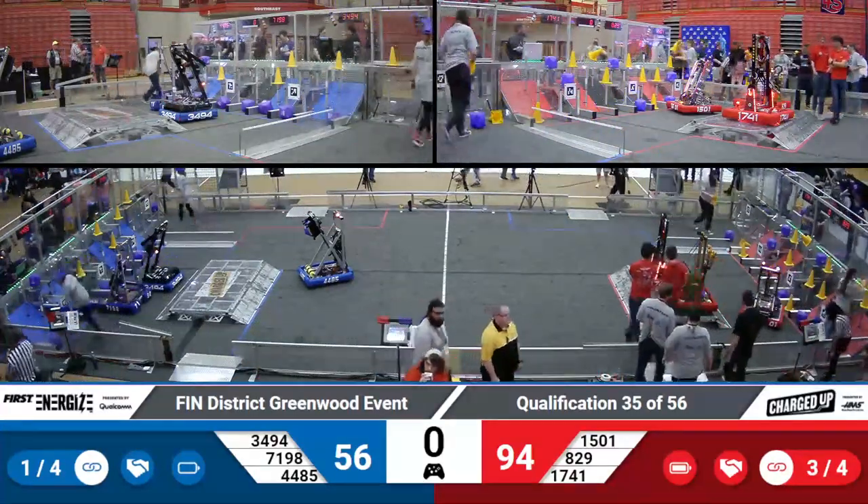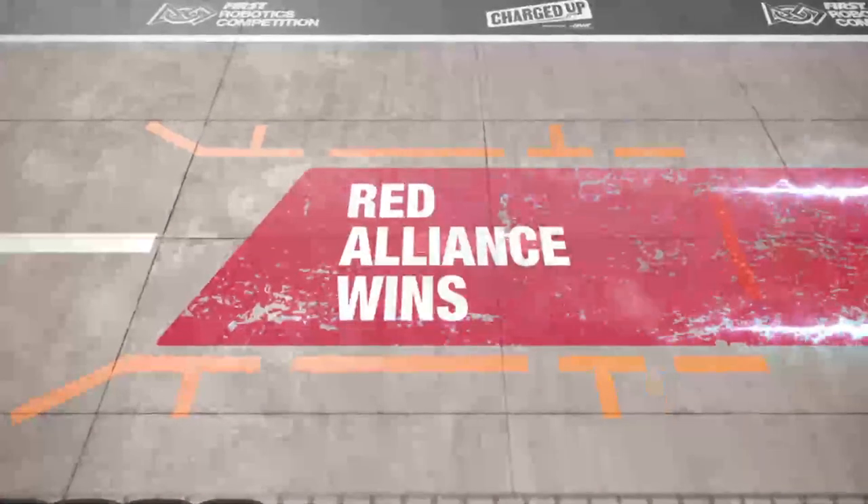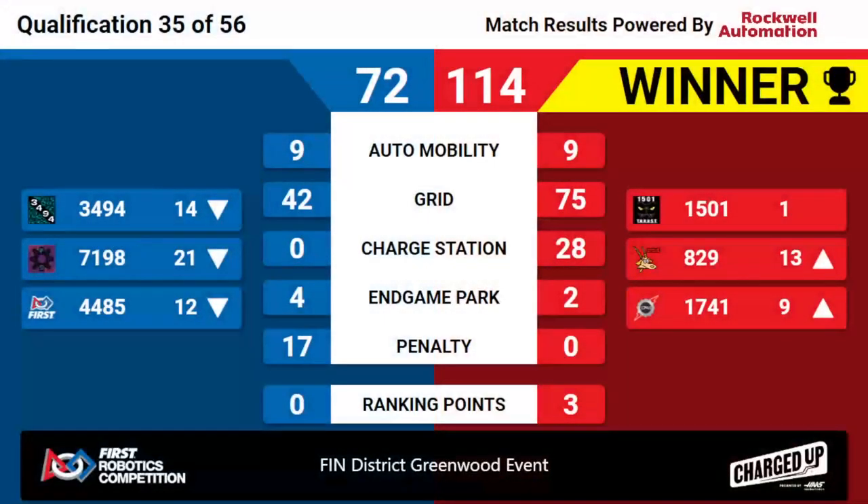We have scores for Quals match 35. Your winners — it's the Red Alliance! Red Alliance winning 114-72. It's going to raise 15-01, letting them hold on to that first-ranked spot. 17-41 moving up to the ninth-ranked spot. Congratulations to the Red Alliance winning Quals match 35 here at the Finn District Greenwood event.